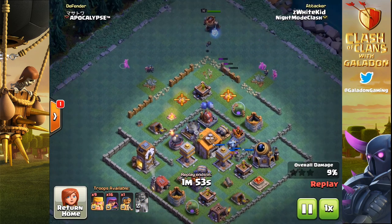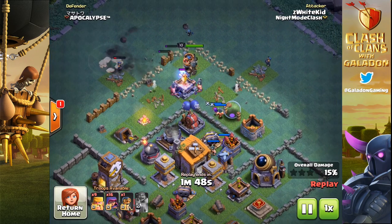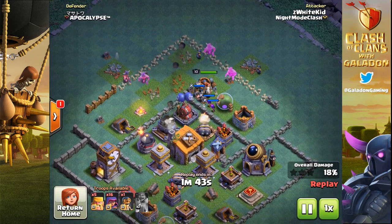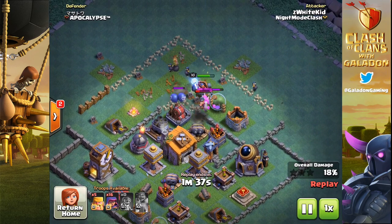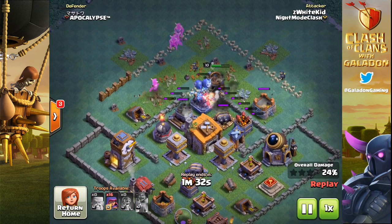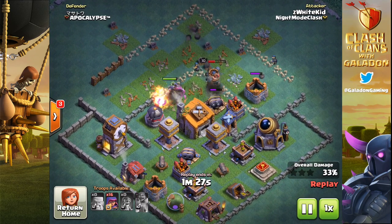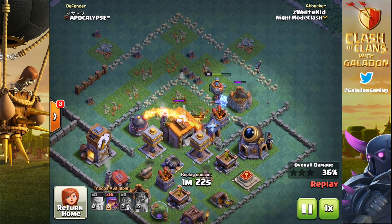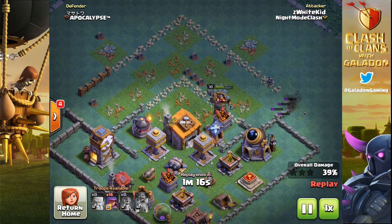Again utilizing that extra damage from the first shot from the bombers, getting those barbarians in to tank. On the top left, not quite early enough, he loses a bomber to the multi-mortar, and with only four bombers in this attack they're extremely high-value units — you've got to try to keep them alive if at all possible. He still has three left, working their way in, clearing that path towards the town hall. The last of the barbarians go down and White Kid has chosen to approach from the top of the base, which has allowed him to avoid both of the crushers.